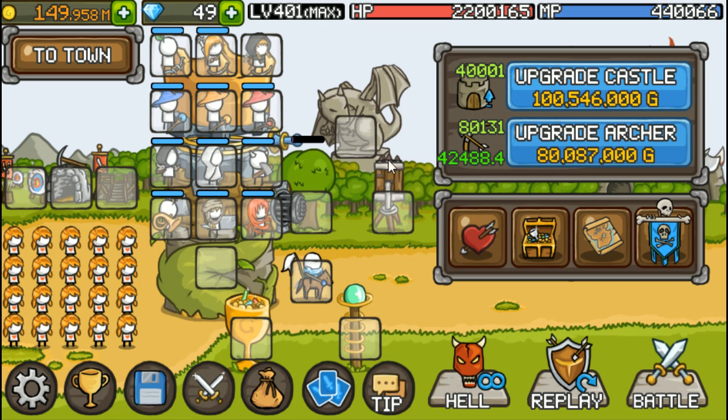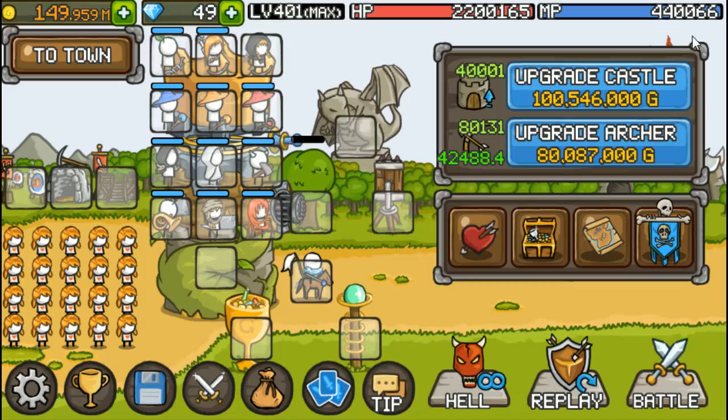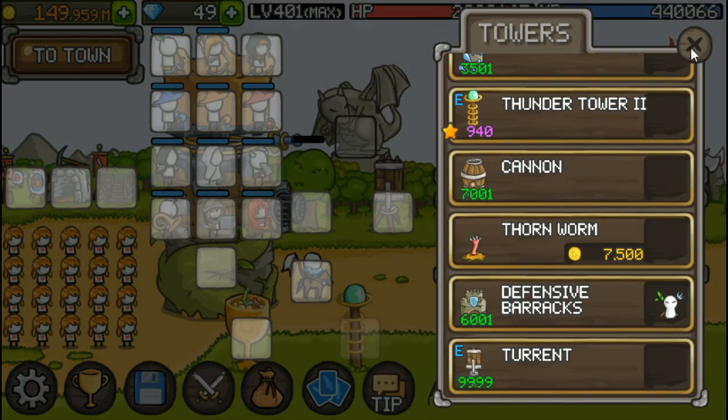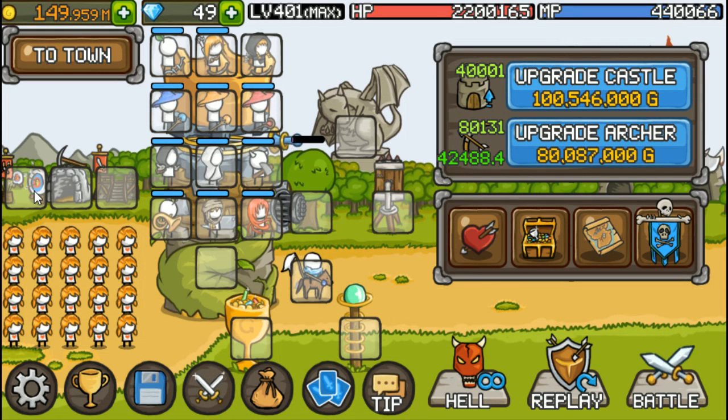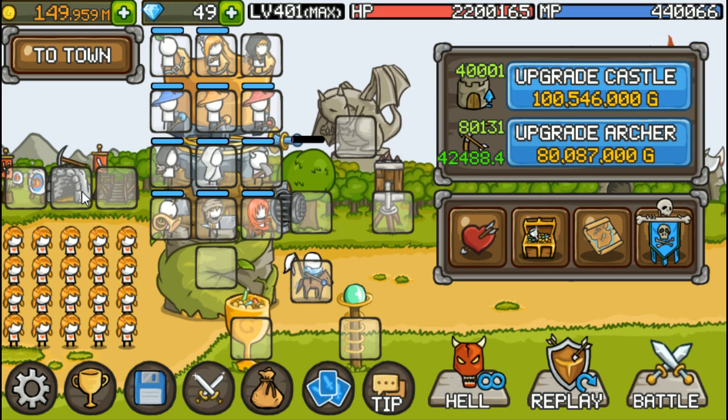As for the other towers, the zeppelin and flying mobs are the things that give you the most trouble. So I've gone for turret and thunder tower, because they both attack air. I've also gone archery range and hero guild, just because they're the best options.